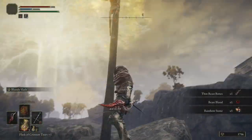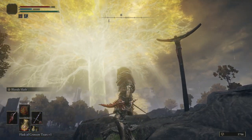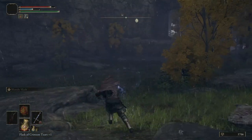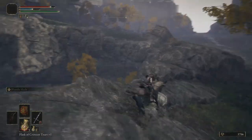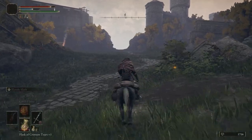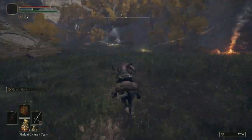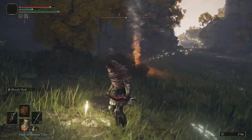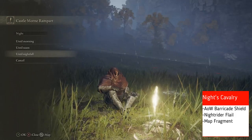Got some beast bones though — those are always great for crafting. The map is still undiscovered, which we'll be taking care of in a minute. For now let's grab this grace. There's a merchant here — go talk to him. That merchant does have unlimited throwing daggers, which is really cool.